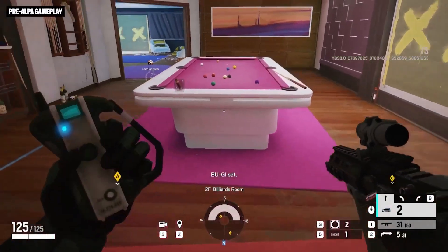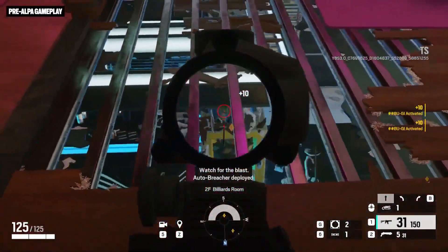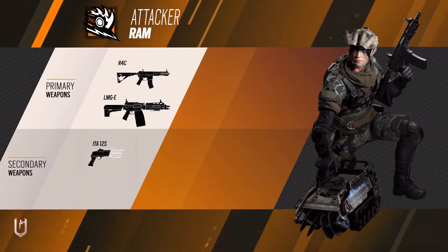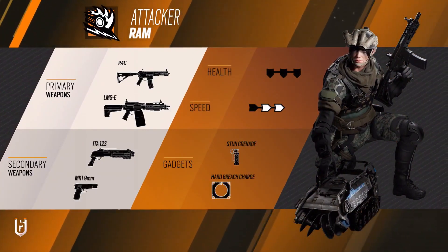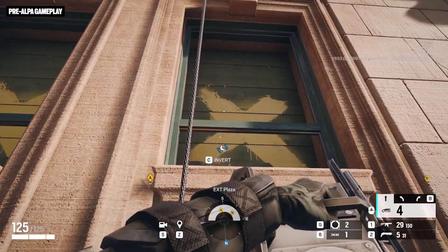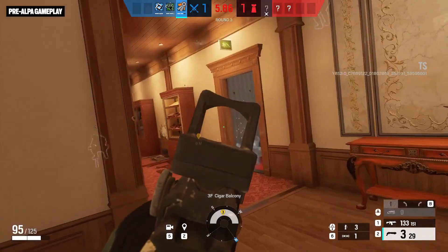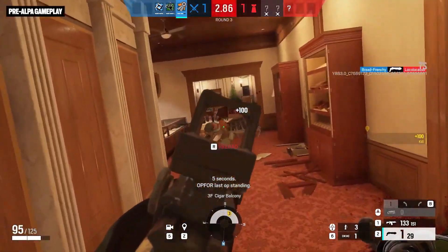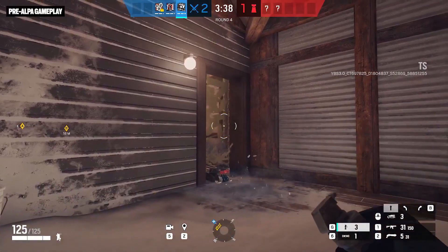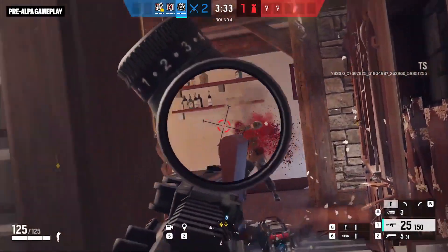RAM is the new attacking Operator who enters the Siege roster as part of the Red Hammer Squad. Led by Thermite, these operators are not known for their delicate touch, so RAM fits right in. Her primary loadout includes the LMG-E light machine gun and the R4C assault rifle. Her secondary options are the ITA-12S, one of the beneficiaries of the new shotgun buff, and the MK1 9mm pistol. Bring along stun grenades or a hard breach charge and RAM is ready to root out her foes no matter where they hide.